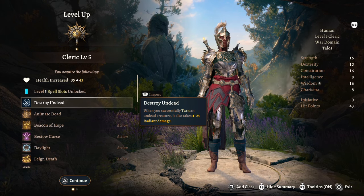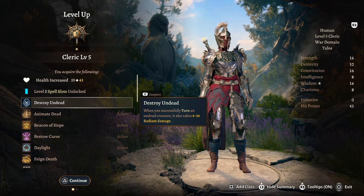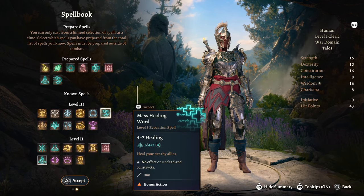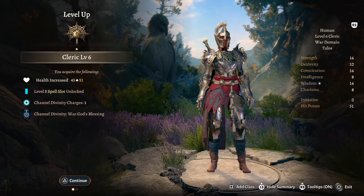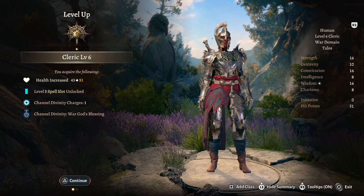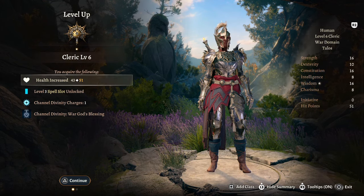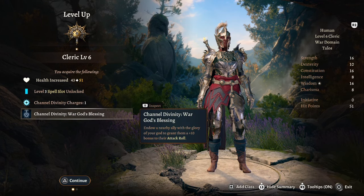When you successfully turn an undead creature it also takes 4 to 24 radiant damage, so if you turn undead using your Channel Divinity you now deal a mass load of damage to them. For our spell at level 5 we're going to take Mass Healing Word. Note: this build treats the cleric as main healer — if you have a bard or druid as your main healer, you can swap some of these spells out.